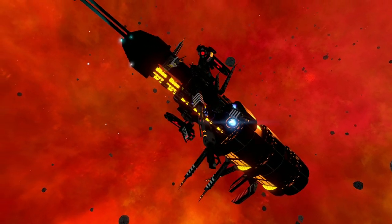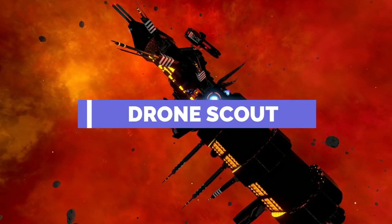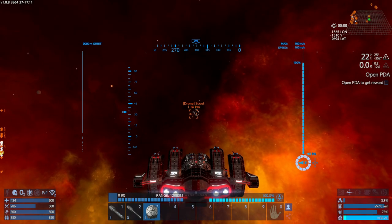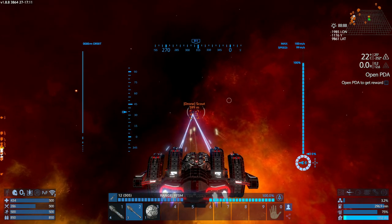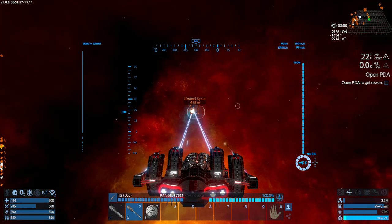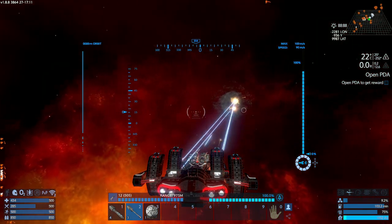The first ship we'll be going after is the Drone Scout. The best way to take on the Drone Scout is to target the generators. Don't focus on taking down those pesky turrets — you'll be taking this puppy out in a matter of seconds.